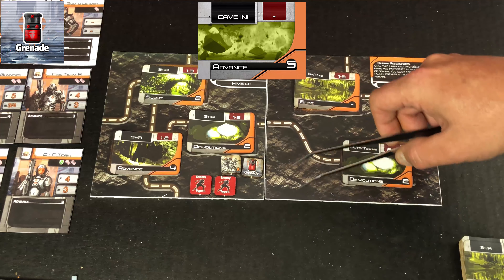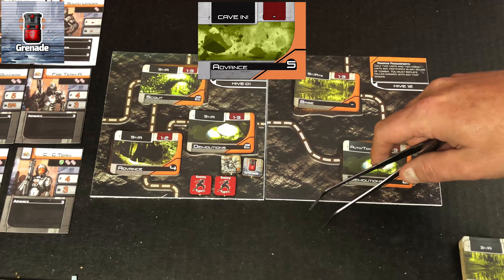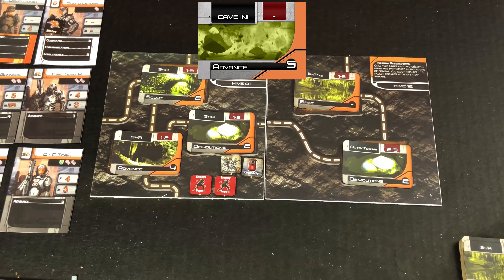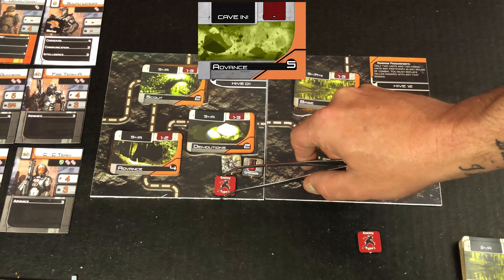When the cave-in happens, any enemy forces will suffer two wounds, your squad will suffer one wound, and all of those wounds generated by the cave-in are considered to be armor-piercing, so they will go through any armor any of the forces have.